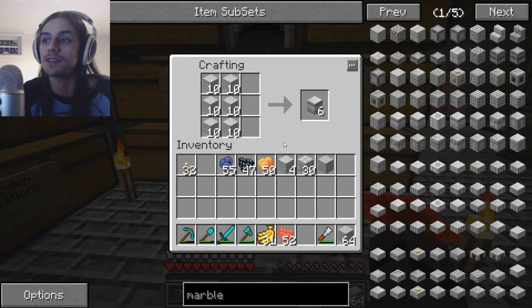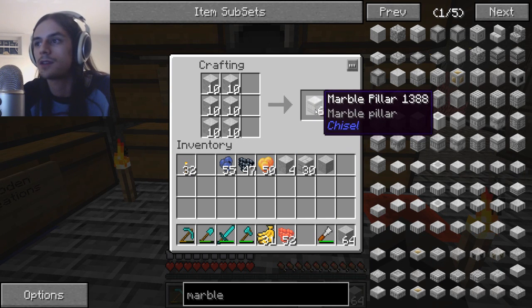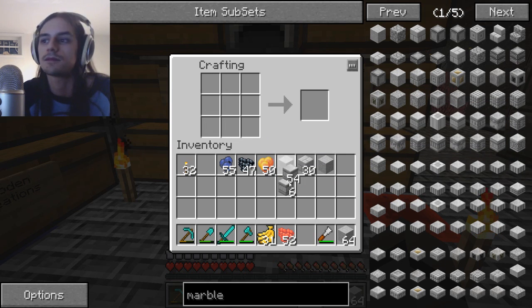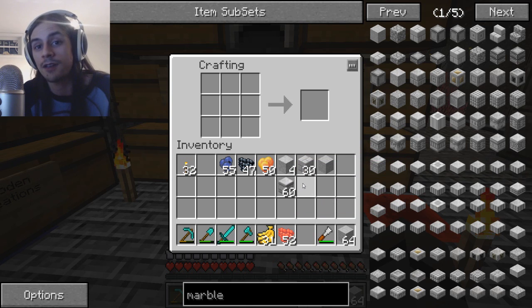So this is the first time I ever saw something like that — what the hell, I don't get it. But marble pillar — there you go! Easy. So I'm an idiot, I just didn't figure it out. But there you go: marble pillar, how to make a marble pillar.